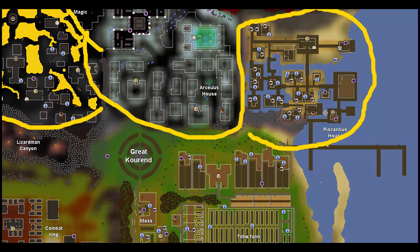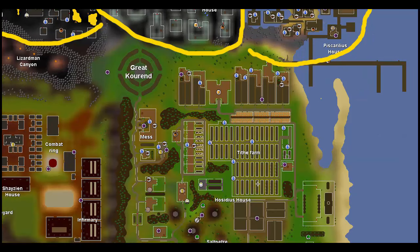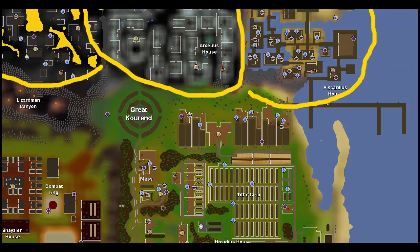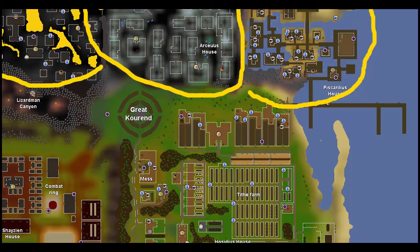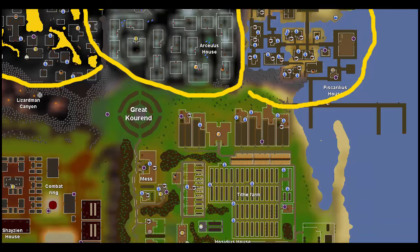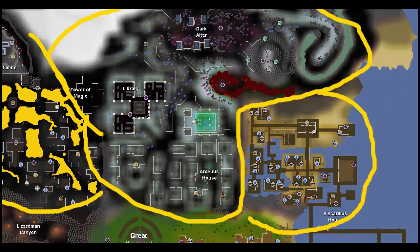So for Piscorilius, its neighbors are Arceus and Hasidus. For Hasidus, its neighbors are Piscorilius and Chasian. For Chasian, its neighbors are Lovaking and Hasidus. And then for Lovaking, its neighbors are Arceus and Chasian.